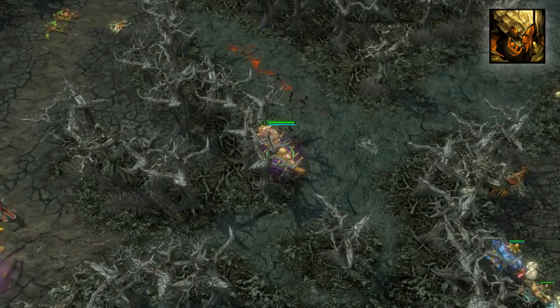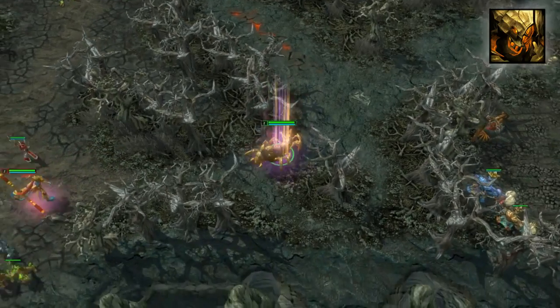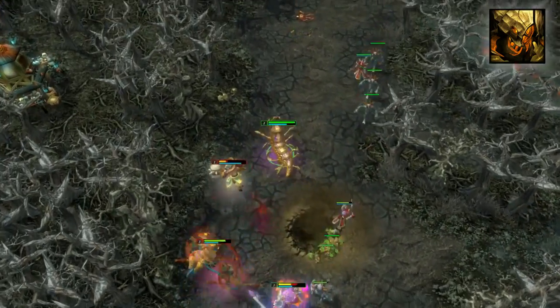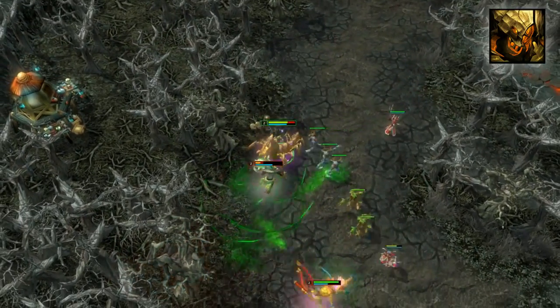The ability to pass through terrain in itself makes Dig especially useful for surprise ganks during the early laning phase. With the increased range at higher ranks, it's an absolute must for leveling to max.